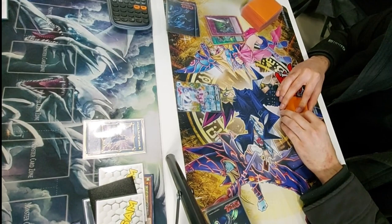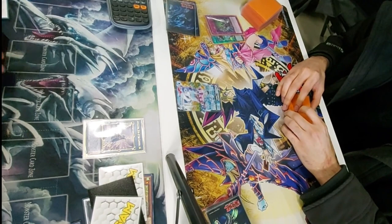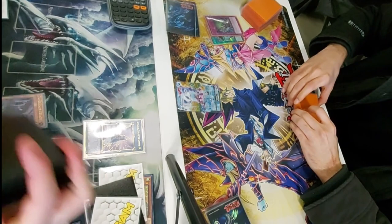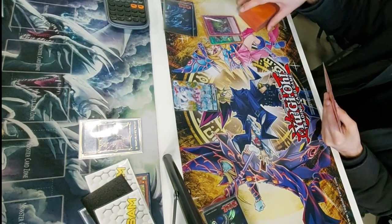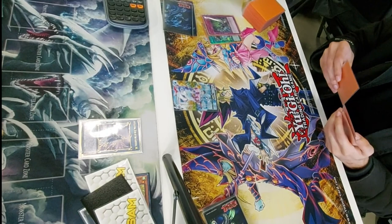Even though my Shuregg gets banished face down, I still get to resolve the effect of my Nerval, letting me add a Tri-Brigade follow-up. I add the Keras back, then keep the Appaloosa, which I hope should be enough — at the very least it stops a card like Alistair, stops the Entis sent off the Deer Servant, and finally stops the Ecclesia from being able to search.